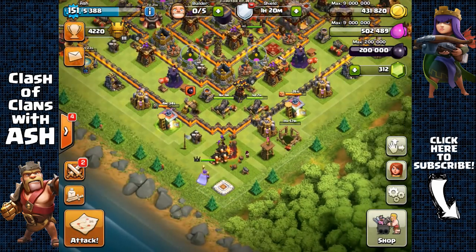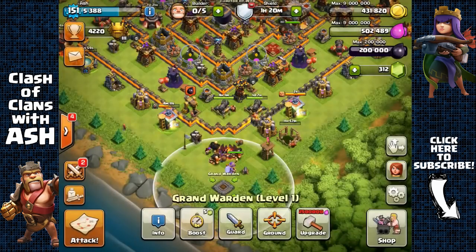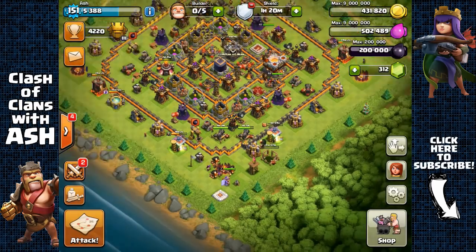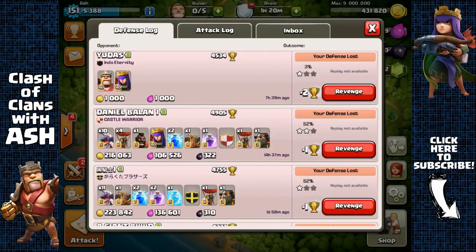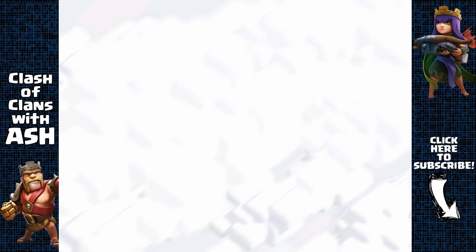As you can see, he's currently at level 1. His stats are 50 damage per second — not really that much — but his main specialty is his life aura ability. I just did a first raid with the Grand Warden in Titan.